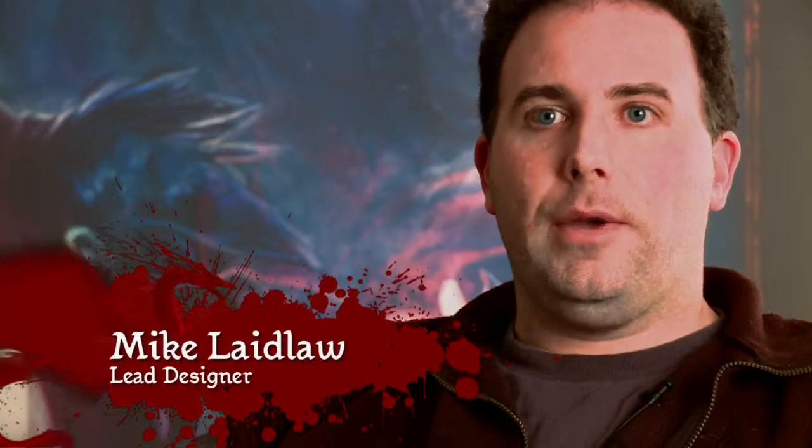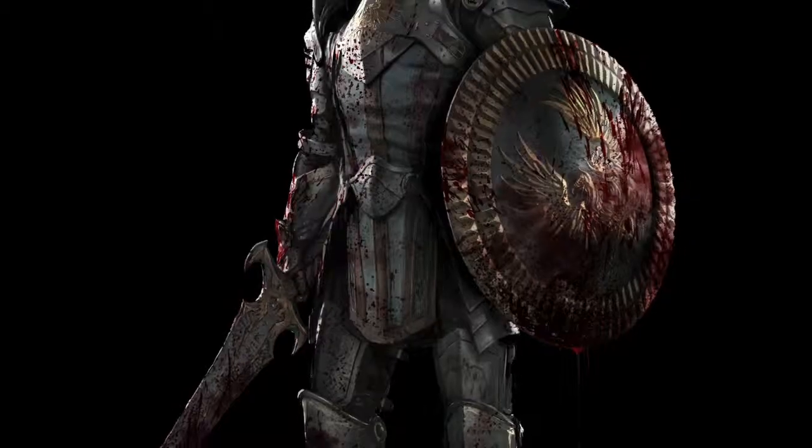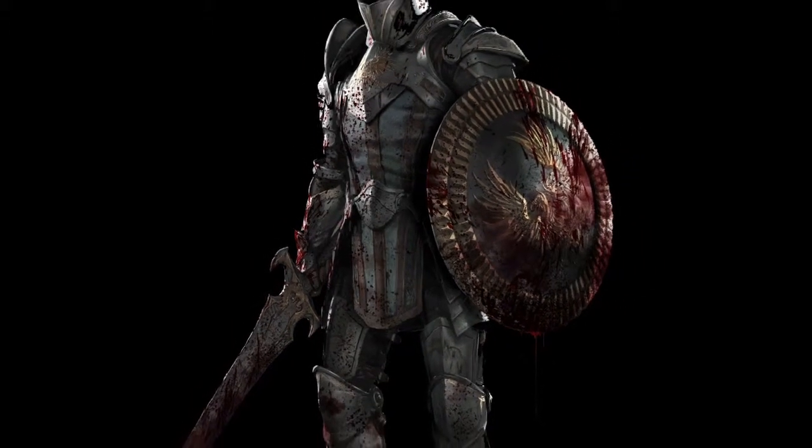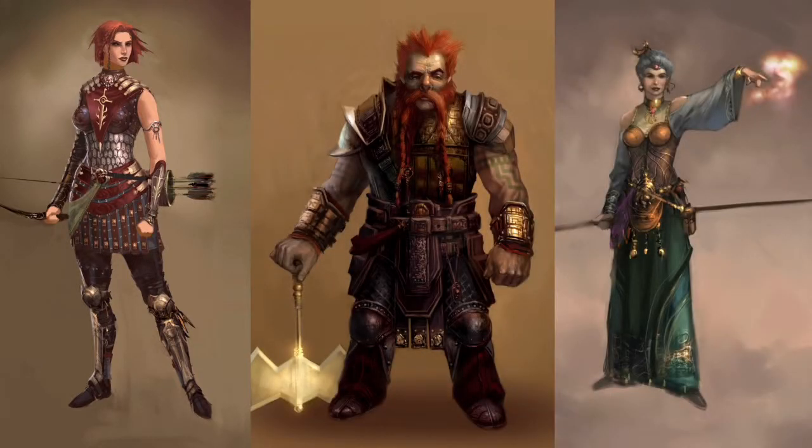When we sat down to design the combat system for Origins, I think we were trying to modernize a classic. Baldur's Gate 2 has always been a reference point for us as the game that really let you feel like you were mixing classes, abilities, combinations, smart planning and on-the-moment thinking. So we decided to modernize that.